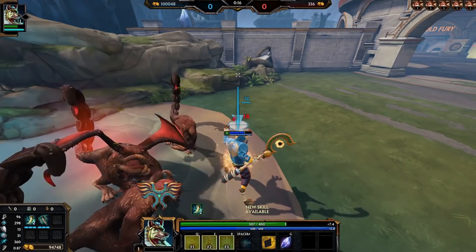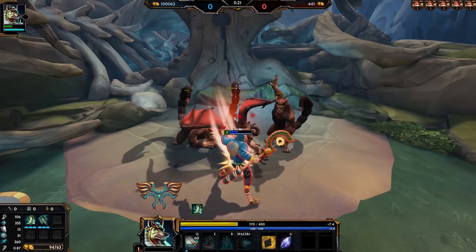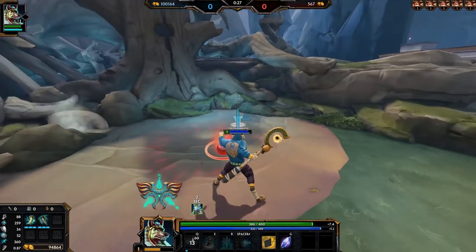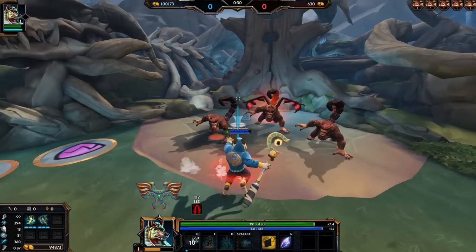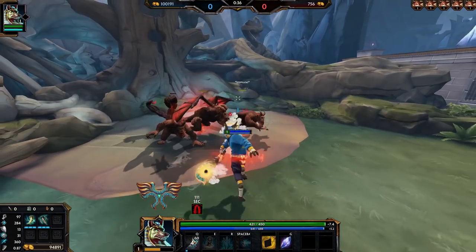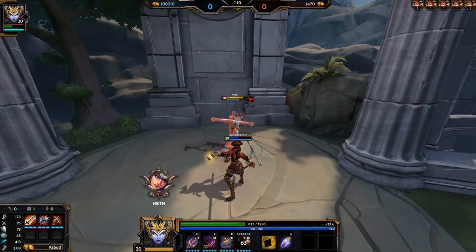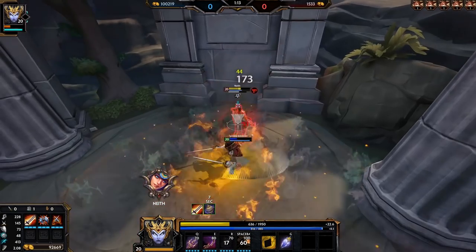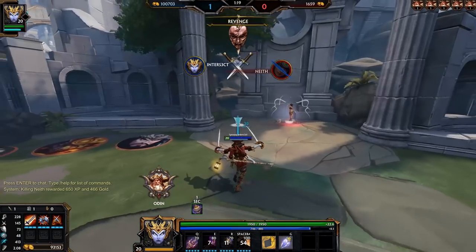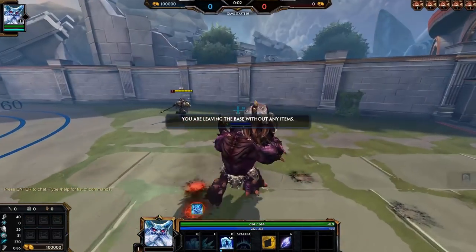Anubis's passive is pretty crazy in the context of an ADC. Instead of insane attack speed or power steroids, it provides a defensive crutch, granting CCR and protections but also doubling the god's healing from lifesteal after hitting some abilities — which I don't need to say how strong that would be on a hunter that can build RC, crit and devourer's gauntlets. However, this only triggers from abilities, not basic attacks. Kali's passive lets you full heal after every kill, which is ridiculous, but a little less powerful as a standalone passive without her ultimate.